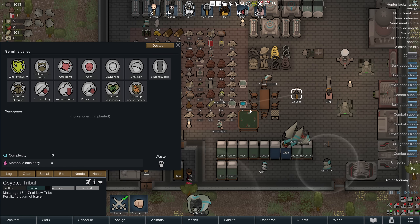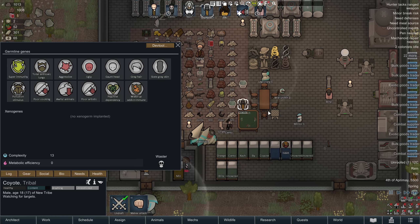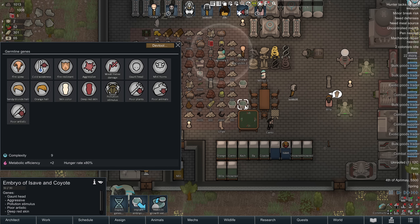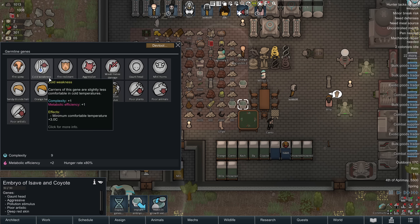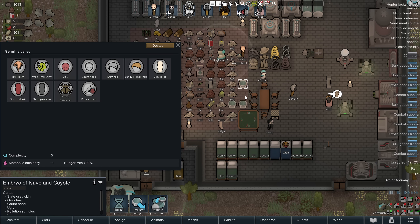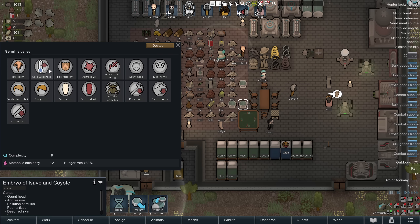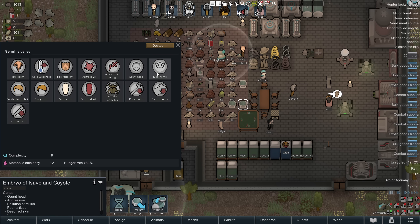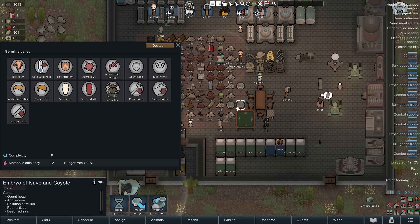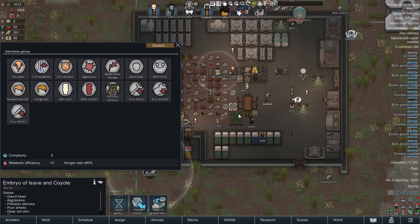For example, getting Coyote to fertilize the impid ovum — the animation is kind of hilarious. When we click on the result, we can see it's different from the last one: every time you combine different breeds you get a different mix. This one has cold resistance — and interestingly cold weakness comes from somewhere I can't even identify. So combining two different races can produce different kids each time, and the complexity seems a bit more random.